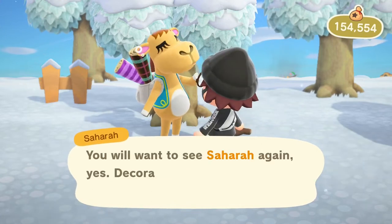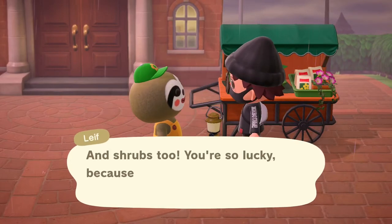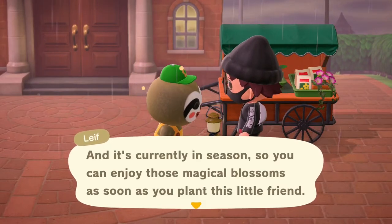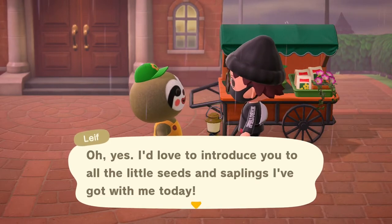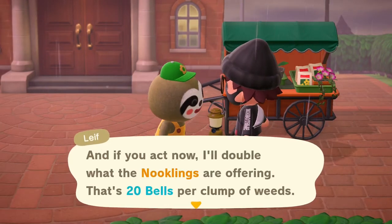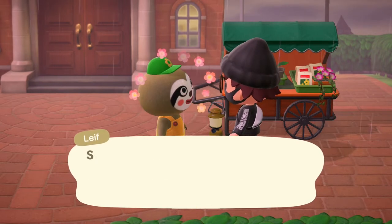Another character guaranteed at least once per week is Leaf, the sloth who visits your island to sell you bushes and flowers. He's the only way to obtain bushes and will always have two types, one of them in season. You can find Leaf to the right of your town hall, and he'll also buy weeds from you for 20 bells each — twice what Nook's Cranny pays.